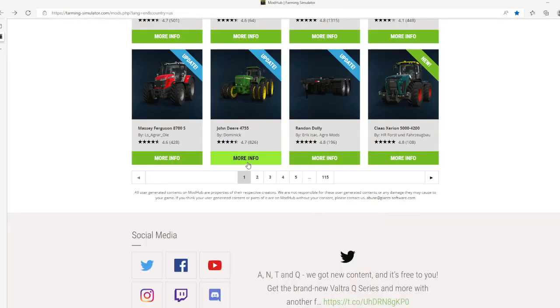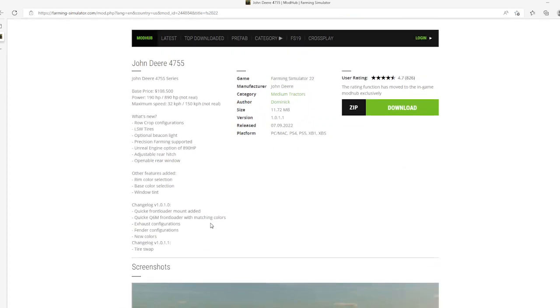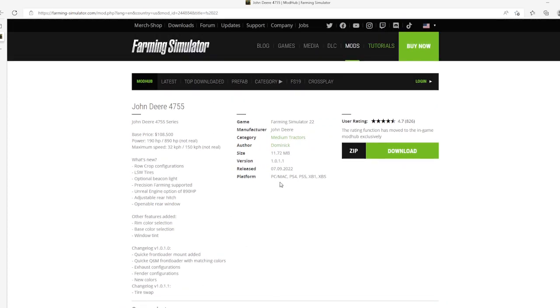Then we have an update to the John Deere 4755 by Dominic. Change log version 1.0.111: tire swap. Update released 7th of September 2022, available for PC, Mac, PlayStation 4 and 5, Xbox One and Xbox S.